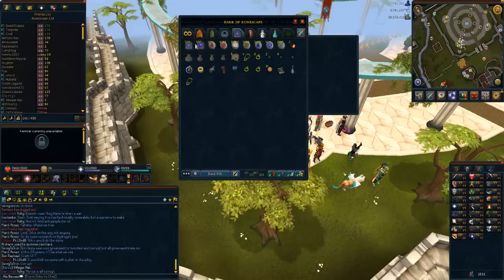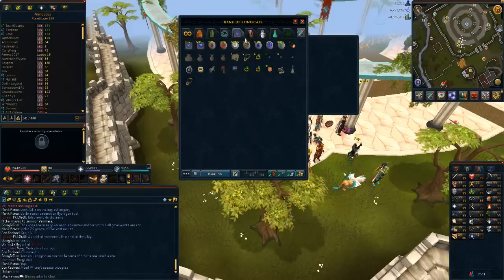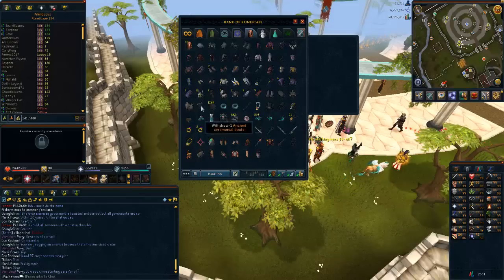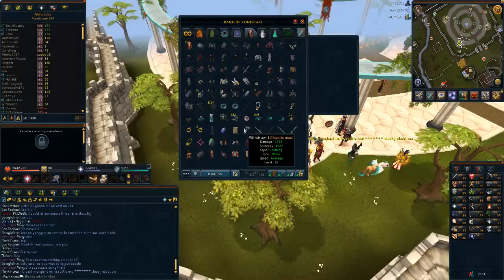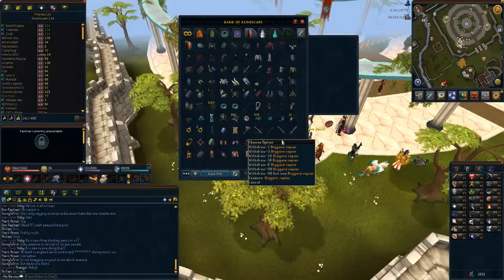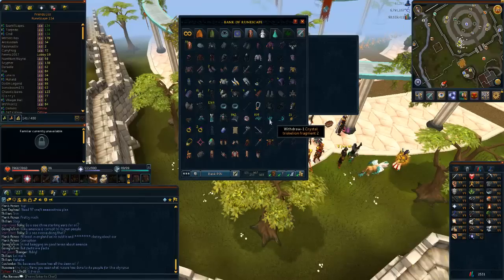On tab number five I have my magic and teleport tab. Anything involving teleports or magic I throw in here, which allows me to quickly jump into this tab and grab something without having to look through the whole bank. Then in tab number six I've got my combat stuff. The only things impressive in here are my tetsu, my sea singers, my death lotus, and quite a few chaotic items. And my drygores, of course. I'm waiting for the next triskelion key at the moment — I can't wait to make the full set.